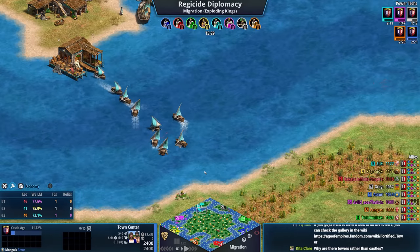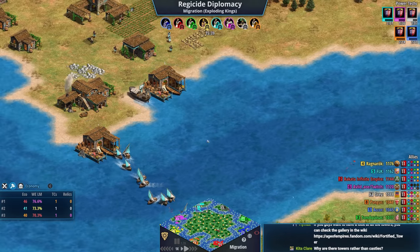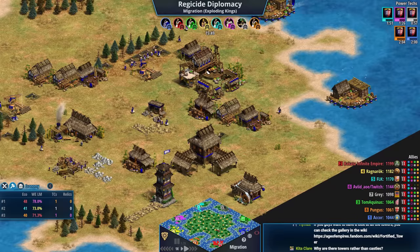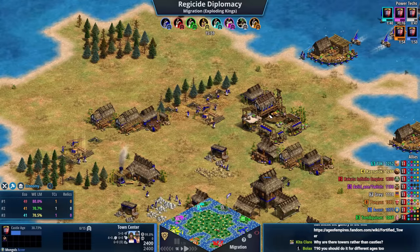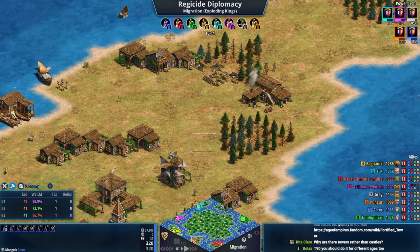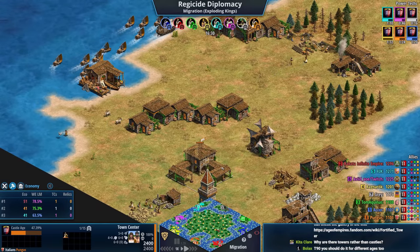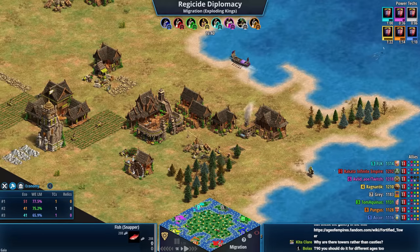Castle age is arriving — very similar times for five players. Gray was in a community game prior to this where his internet disconnected, so we gave him another spot. Regarding why it's towers rather than castles: there are two ways to set up regicide. If you select regicide from the top menu it spawns castles, but using the checkbox at the bottom doesn't always generate them. That was intentional — towers offer less protection.